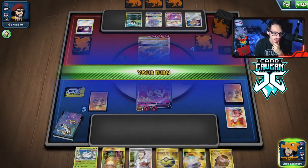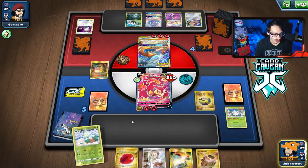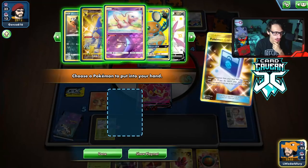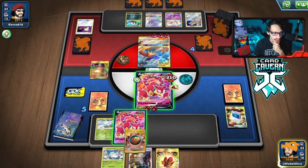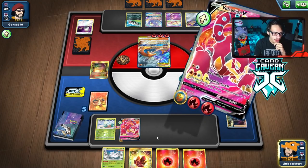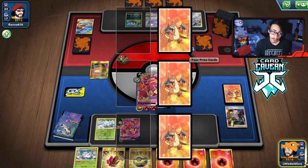We're going to Quick Ball for a Snover - get that thing down now. We will get a knockout here, which is really good. We need to find a Cape this turn. We're getting three prizes, so I've got to imagine we're going to get something good off our prizes. Grab another Volk. We have to Cape the active because we could get knocked out by the Goon. We can Giant Hearth away the boss. We're going to take some prizes and make sure our deck is nice and thinned out so we can keep attacking with Volcanion. We're protected from the Goon ping.